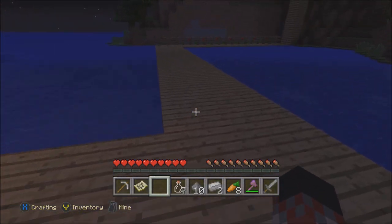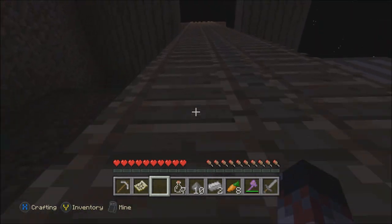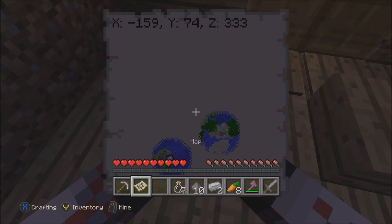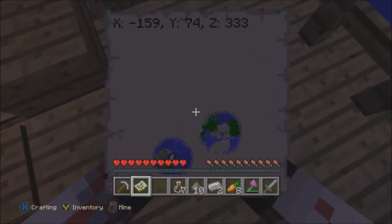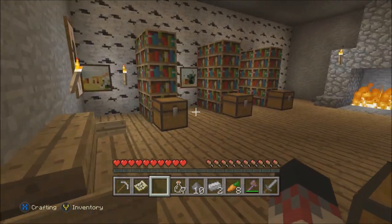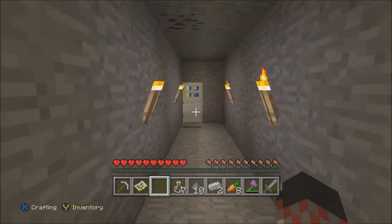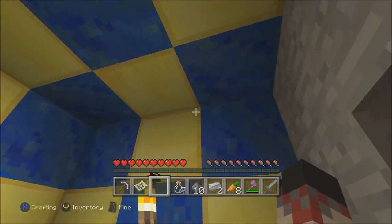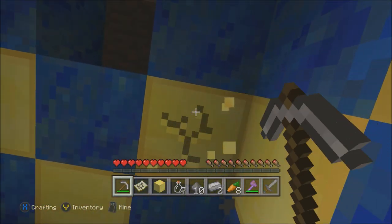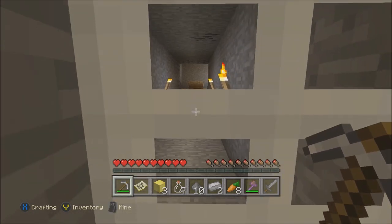This is where the iron pickaxe will come in handy. So this is the building that we found - we need to climb up the ladders to the first level. We need to go into the library, and down here is a fireplace. Here is a lever that reveals a hidden passageway into a room with lots of gold blocks. This is why you need the iron pickaxe - because a pickaxe less than an iron pickaxe destroys the blocks. Only an iron pickaxe or a diamond pickaxe can actually mine the gold blocks themselves.